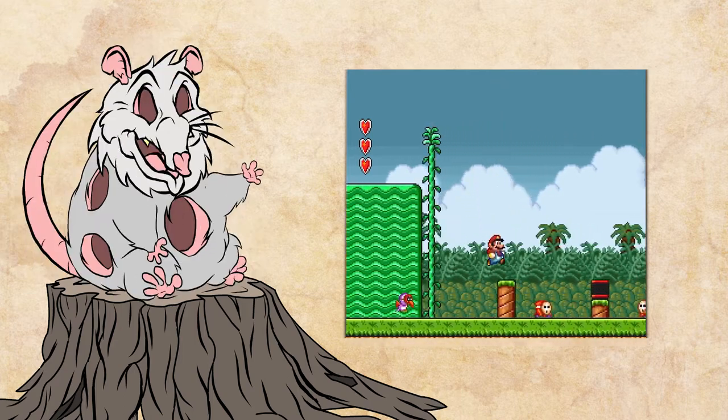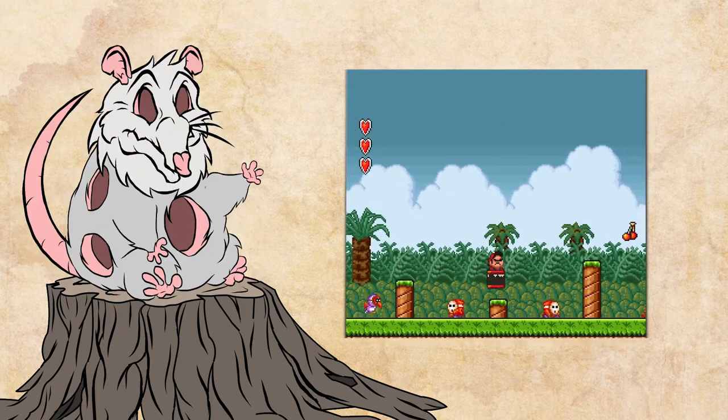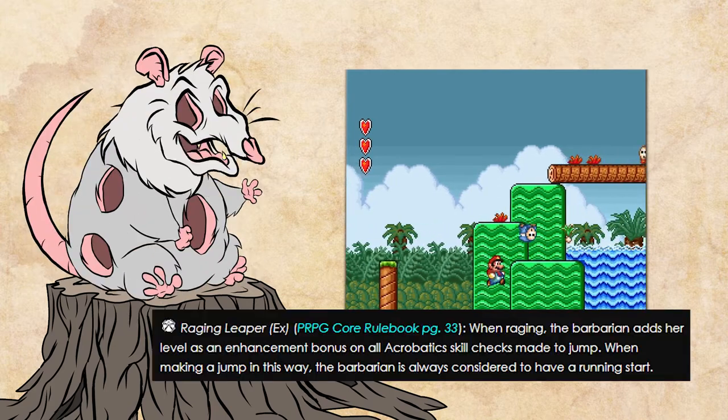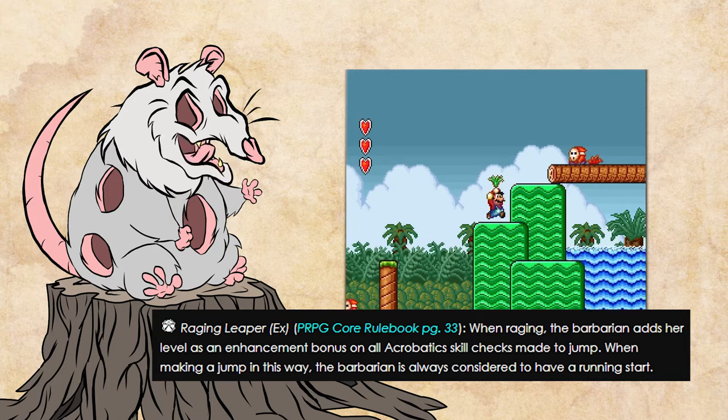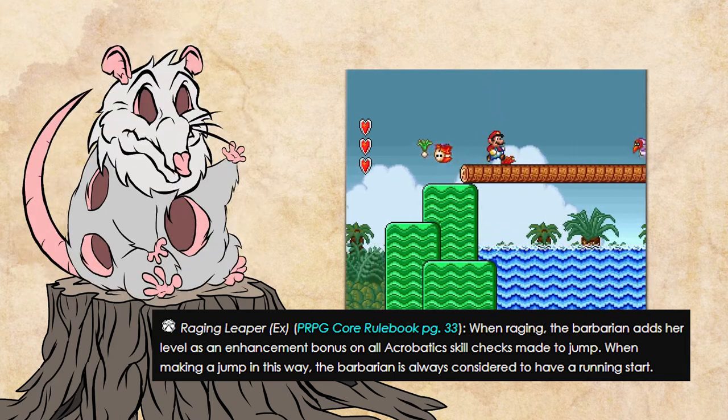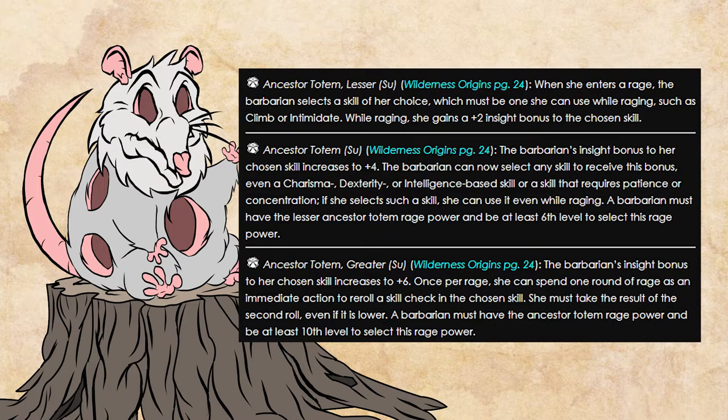Right at first level, we get a nice plus 10 boost to his base speed. Barbario's first rage power is going to be Raging Leaper, which will let us add his level to acrobatics checks for jumping. For his totem, we went with Ancestor Totem, choosing acrobatics as his family skill. That will give us a plus 6 when we get the greater totem.